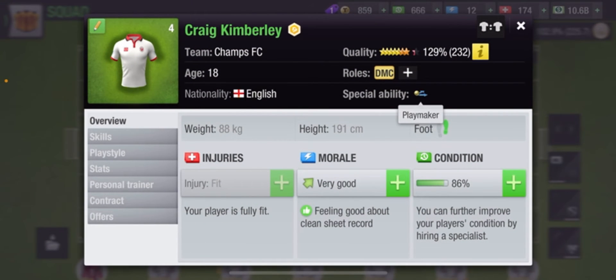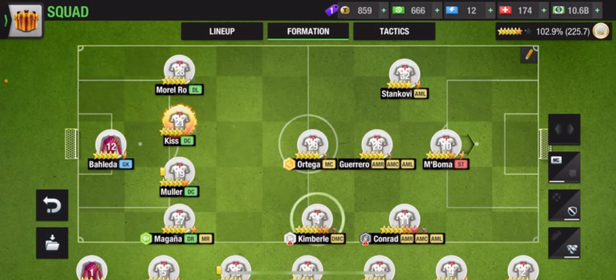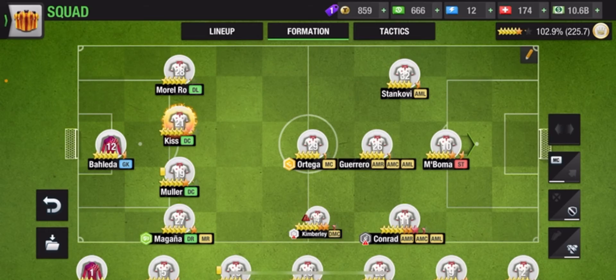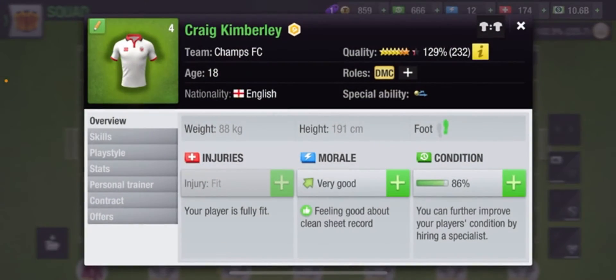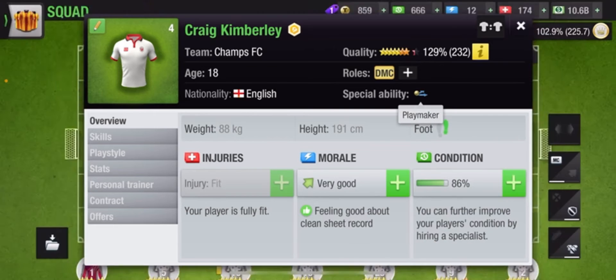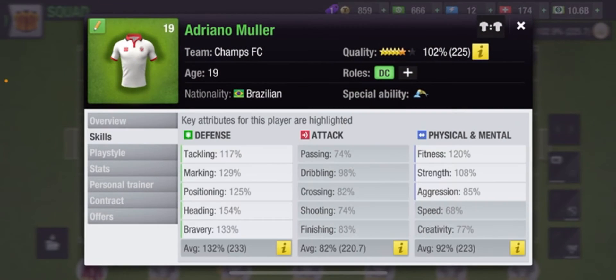Same goes for the DMC — you can give the playmaker special ability to the DMC as well, since this player also has a lot of passing options and can deliver match-changing passes. Both the MC and DMC are central positions, so playmaker works really well for both of them.